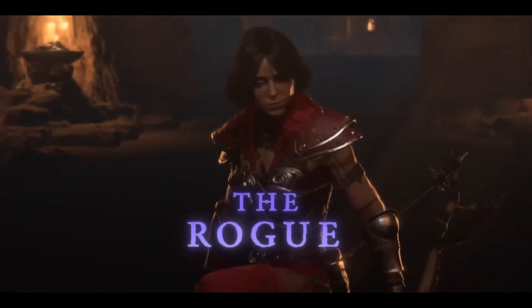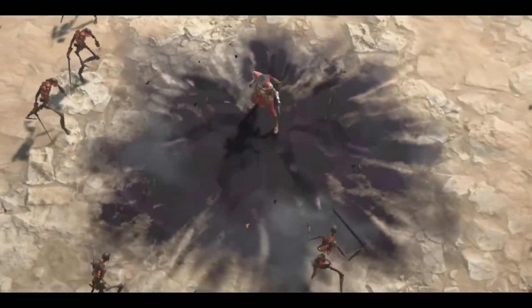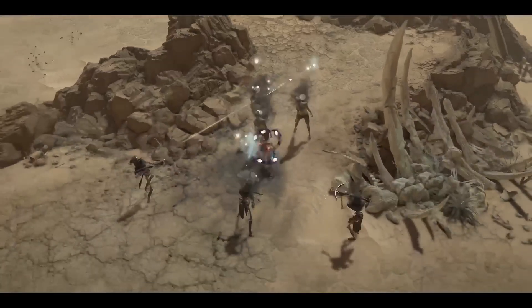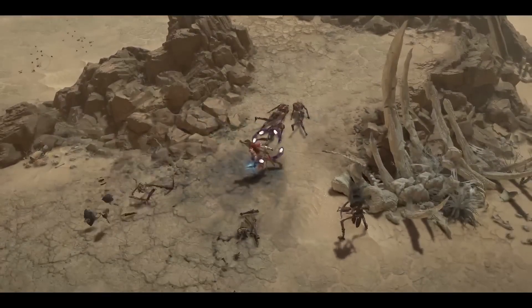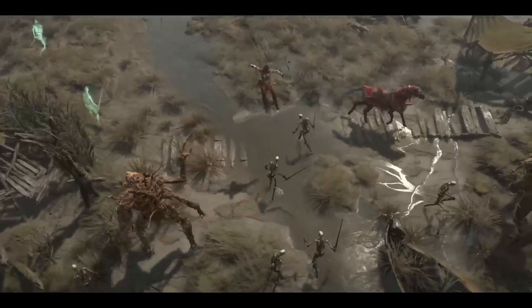The Rogue, unlike the Barbarian, is a little bit more clever. They're very fast. They have the ability to imbue their weapons with different elemental energies and modify them to do different things. The Rogue has two different types of playstyles: ranged crossbow gameplay, or in-your-face daggers and poisons. You can lead enemies into traps that have huge effects — more stealthy type gameplay.